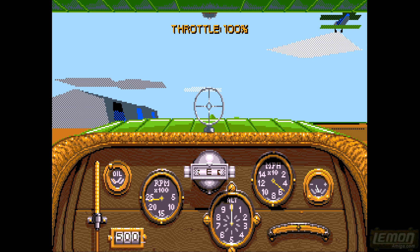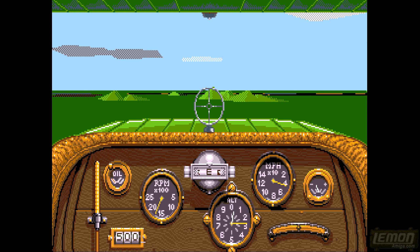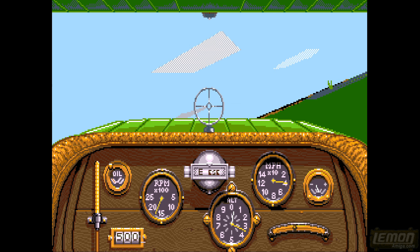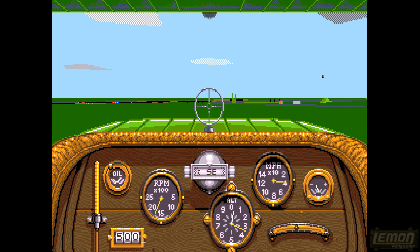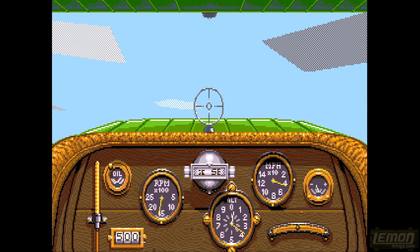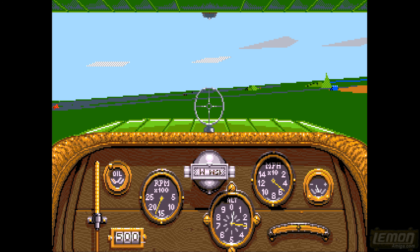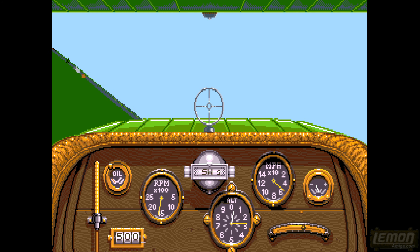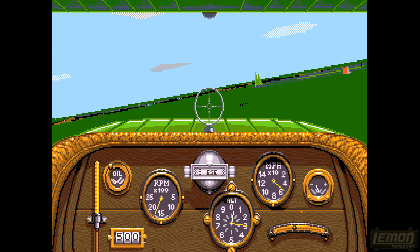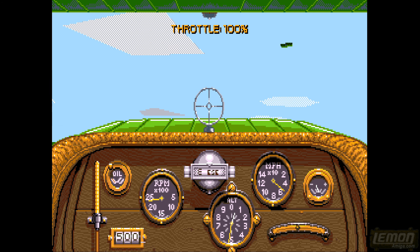We can outrun the bomber no problem at all, but that means it's a sitting duck. Instead of racing to the target like a photography mission, now we're going to have to protect it, which might even mean throttling back and hanging around it. You've even got shadows on the ground so you can notice where your friends and enemies are.